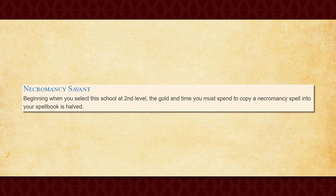When you take this subclass at 2nd level, you get Necromancy Savant, which halves the time and cost that it takes for you to copy a Necromancy spell into your spellbook. Certainly a convenient feature for you to get, but unfortunately not one worth getting all that excited over.